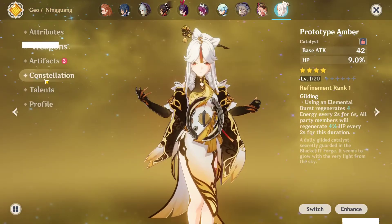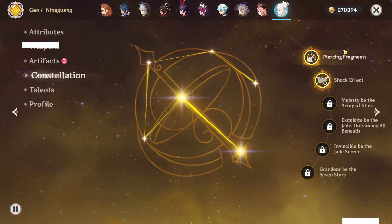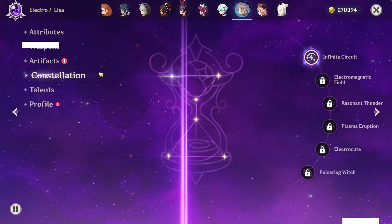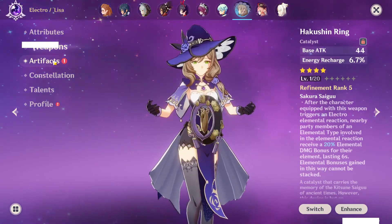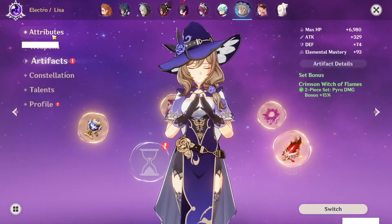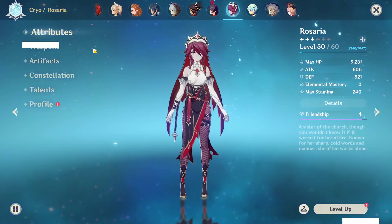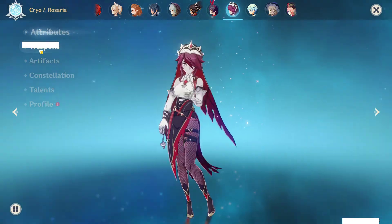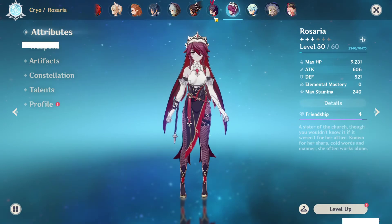Ningguang — I'm not building her on this account. I kinda like her but her playstyle is a bit weird to me. That's C2. Lisa is C1 — I was actually building Lisa for a really niche damage build, although it's not that good, I wouldn't really try it. Rosaria — I just got her finally on this account, which is pretty nice. I'm going to build her full crit just to get the crit share bonuses from it.